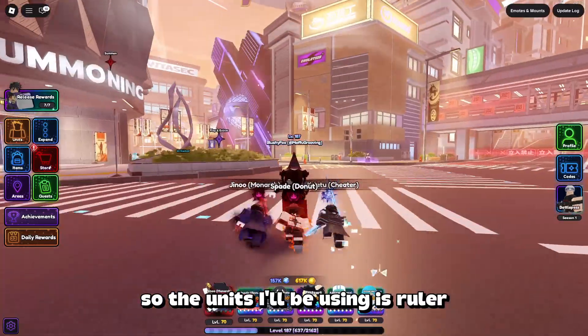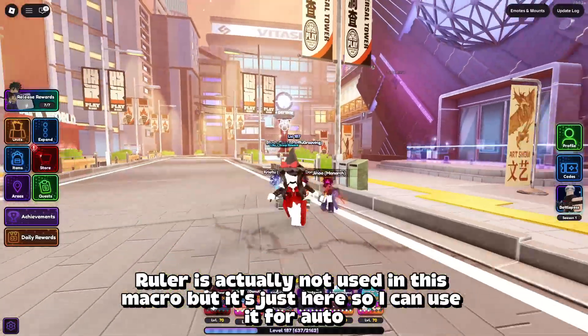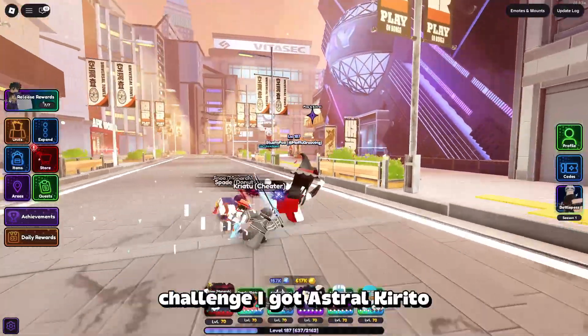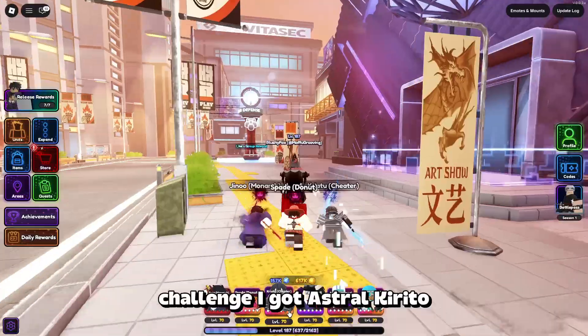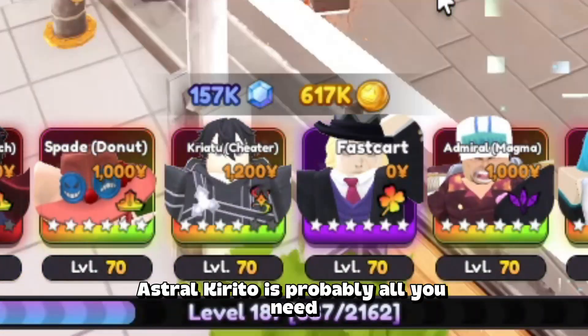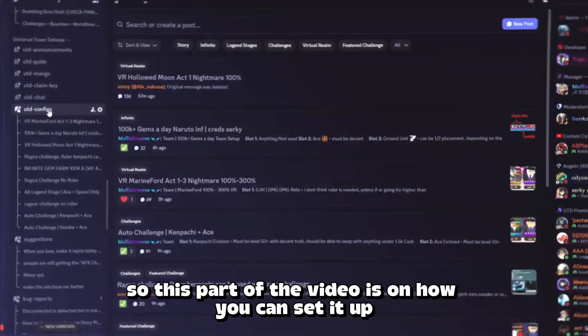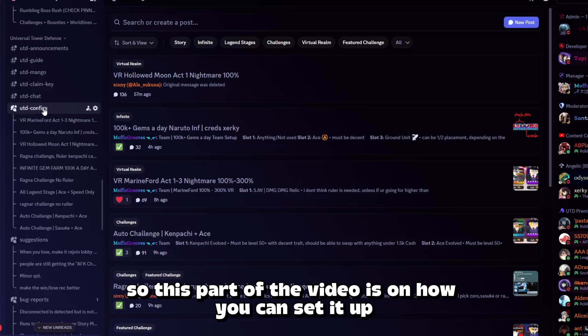The units I'll be using are Ruler Sanjin Wu — I don't think you need Sanjin Wu for this. Ace Ruler is actually not used in this macro, but it's just here so I can use it for auto-challenge. I got Astro Kirito. You don't even need E6 for this, because Astro Kirito is probably all you need. Speed Wagon, a Confused unit, and lastly Miku.